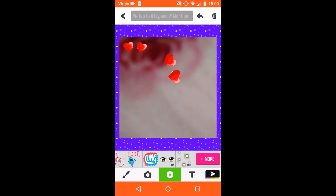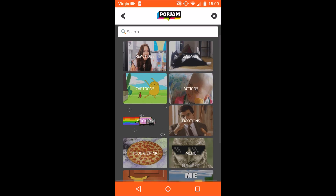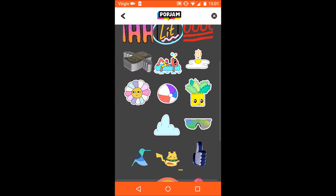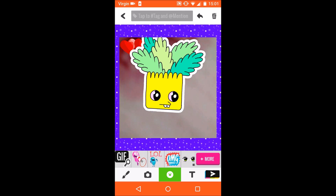You can rotate stickers as well. You can add up to five animated stickers in your post. If you go into the GIFs, there are lots of cool ones. If you want one with a transparent background, you should go to stickers, because they have transparent backgrounds.